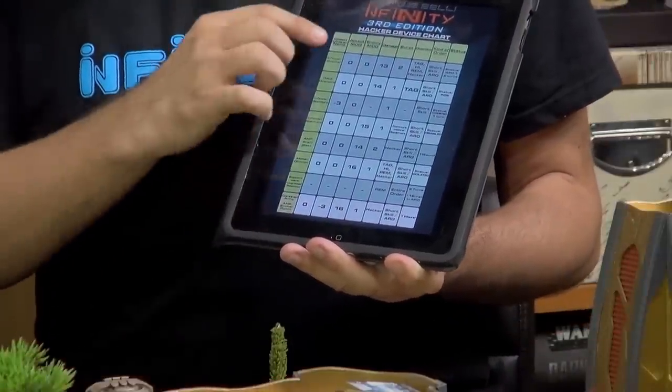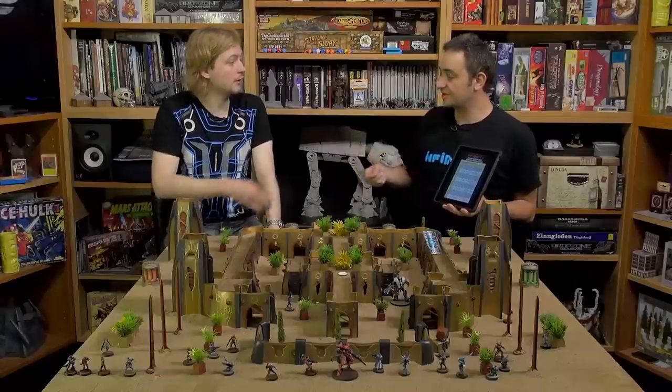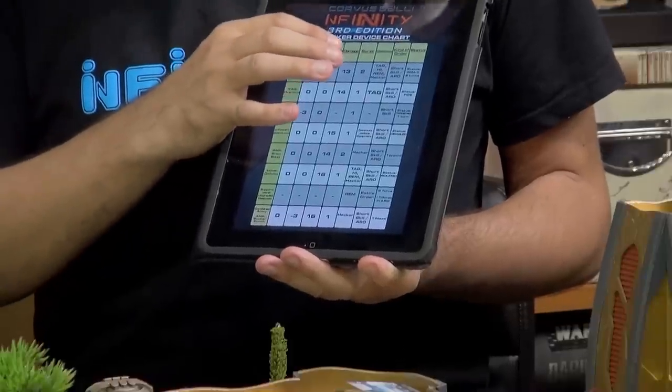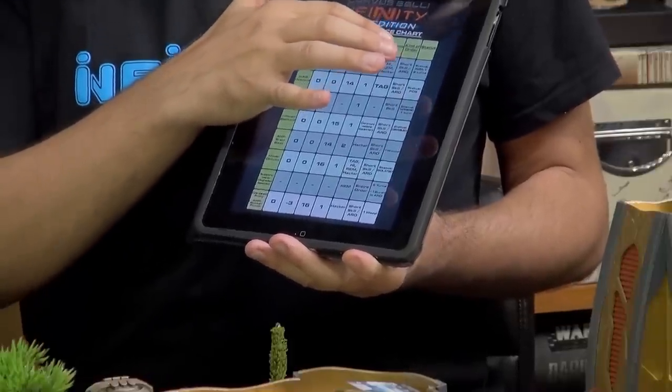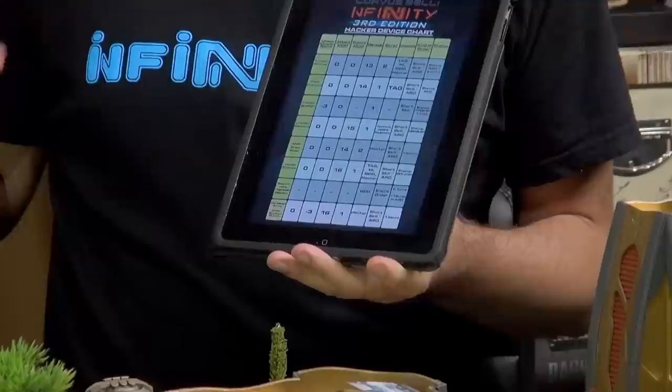The chart columns are: name of the program, modifier for the attacker, modifier for the enemy — very similar to close combat — then damage, burst, objective, kind of order, and status — the result of the program.